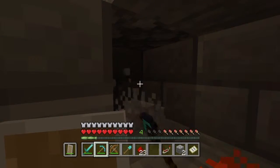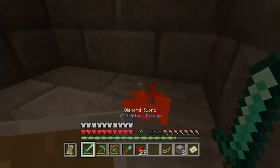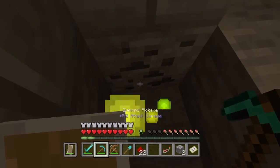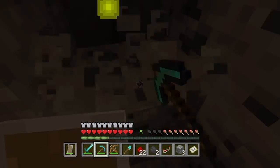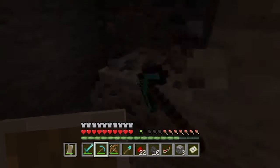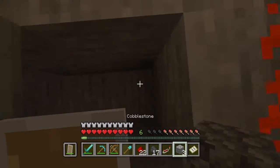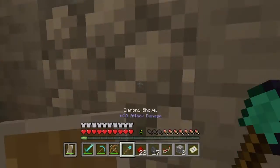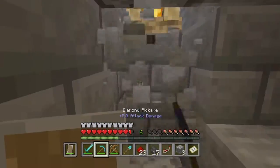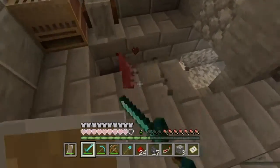I guess what we could do now is do that — oh god yeah, that's great. We could do that. Now basically we need to get it to the dispenser. We need to get it over to the dispenser somehow. We're gonna need to do it here, right down there. Oh my god these are so annoying. Are you kidding me? I absolutely hate these.